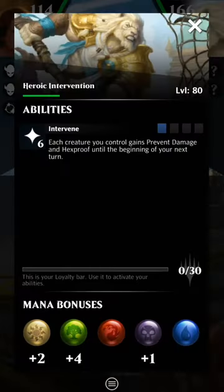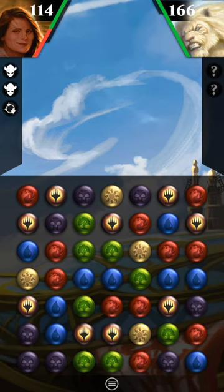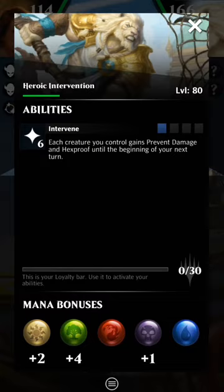They start with a 1/66. Each creature gains hexproof and prevents damage until the beginning of the next round. You've noticed none of those cards had defender, except the one that had multiple abilities. I'm going to try to play Village Messenger or a creature first, and then play my big creature second, because they can disable my first creature quite often.